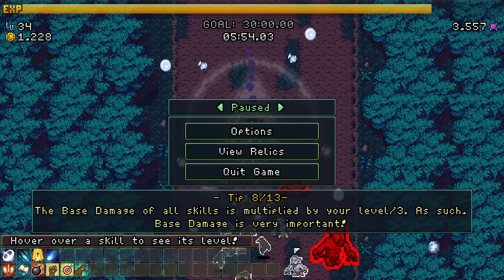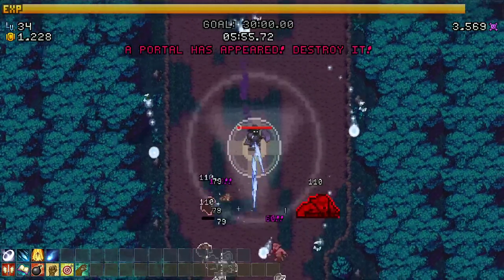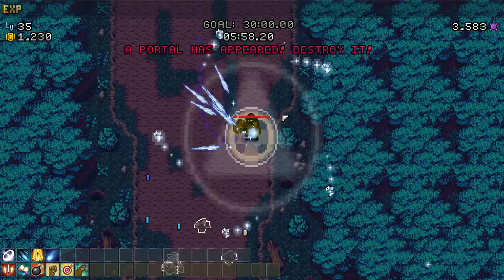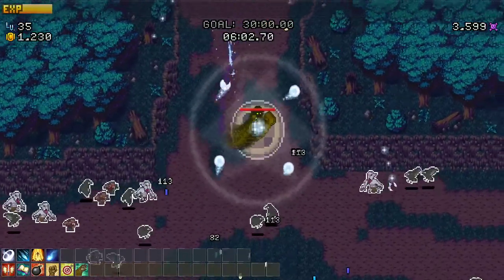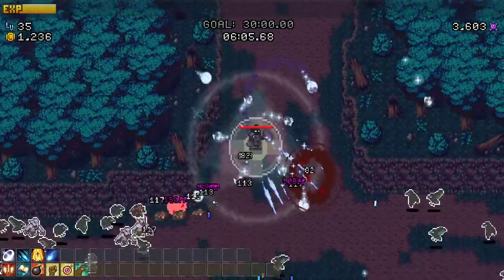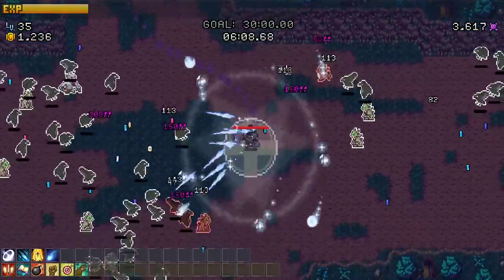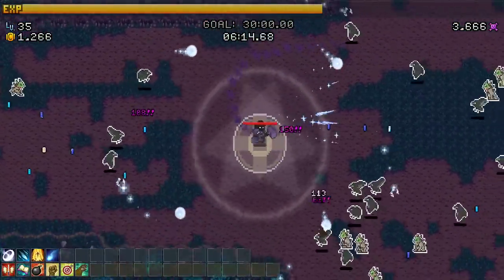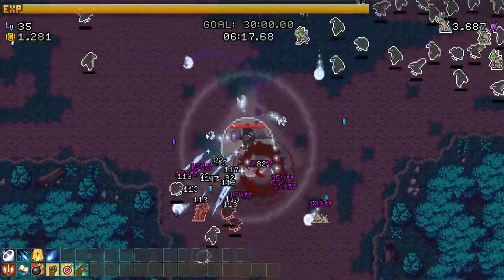Have exactly one thousand coins currently - interesting, not total but for the moment we had exactly a thousand. More crit chance - yes! Starting to get sold on the crit chance. You're starting to sell me on the whole crit chance thing - appreciate that. It becomes a blur, so many comments.